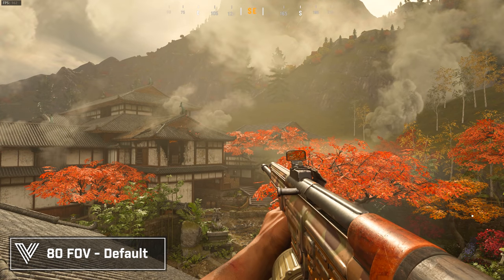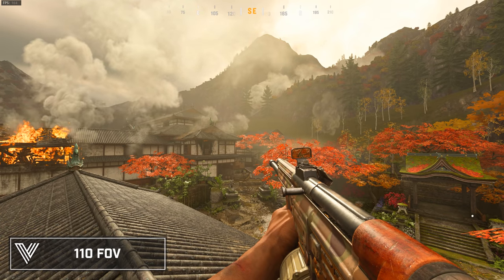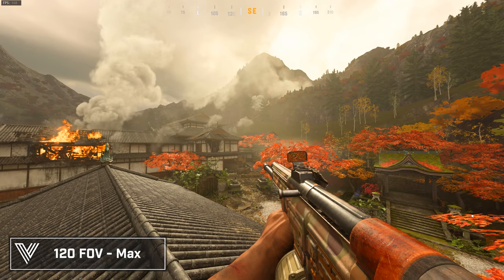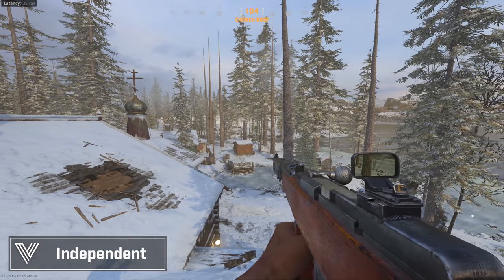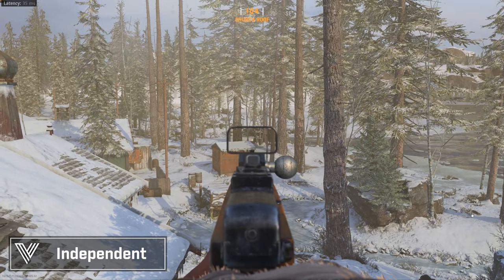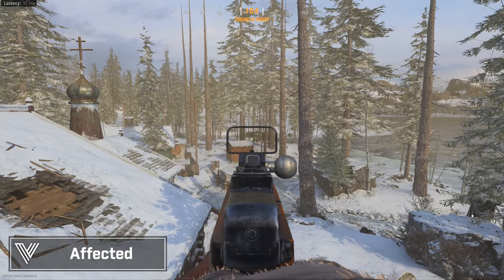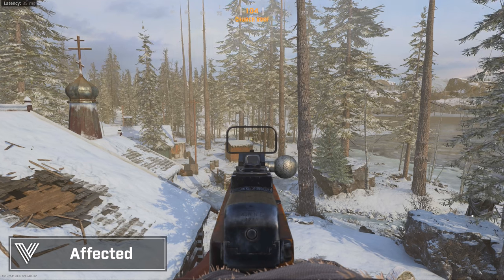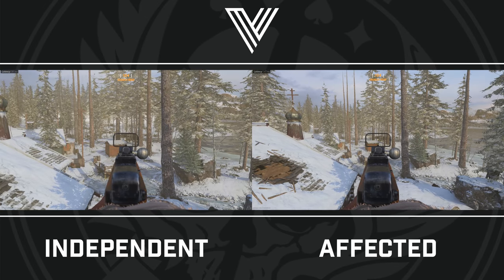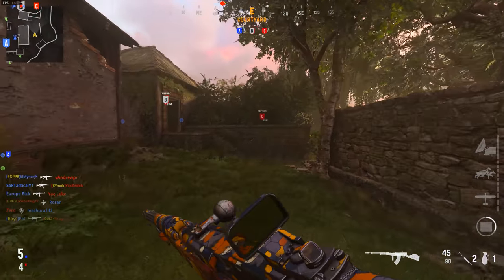Setting your field of view is entirely personal preference. My sweet spot is around 110 — not too distorted or fishbowl-like at the max of 120, but not as tight as the default 80. One thing I definitely recommend looking at is the ADS field of view options. These come down to two: independent and affected. Independent zooms your field of view to its normal value tethered to the base 80 FOV, so when you aim down sight it zooms in more than normal. Affected scales your ADS FOV so that with optics below 3.25x magnification, you get more peripheral vision. It may take getting used to, but it makes aiming feel more natural.